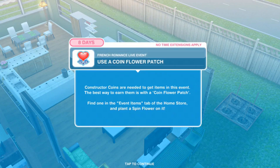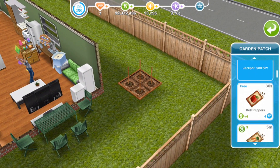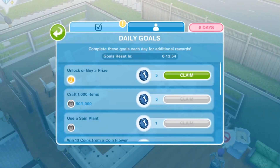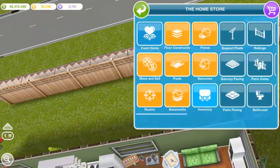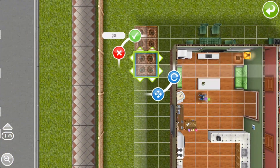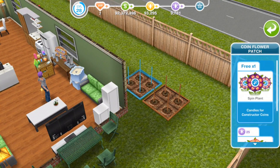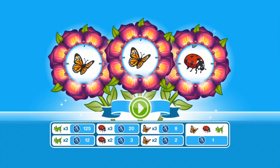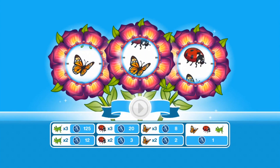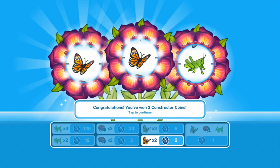Next task is 'Use a coin flower patch.' I had to look again — it's in the event screen. So we have the coin flower patch. We're going to go ahead and win event resources, hit play. Oh, I love this song! We almost got three butterflies — we got one, two. We've won two construction coins, yay!